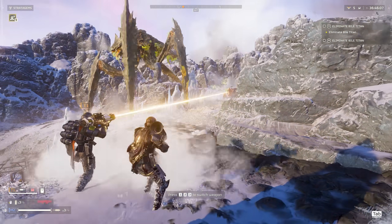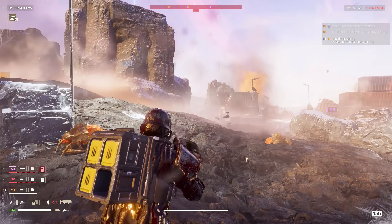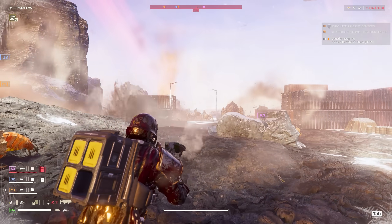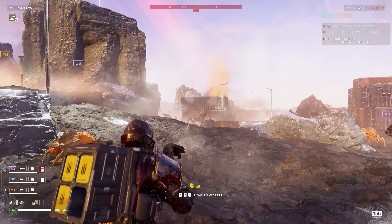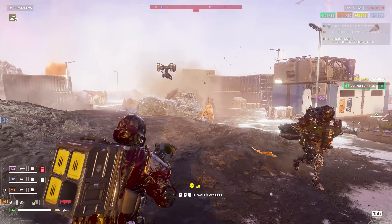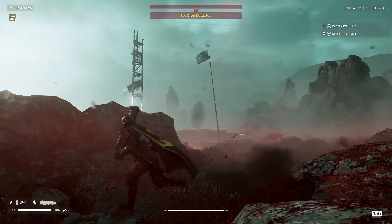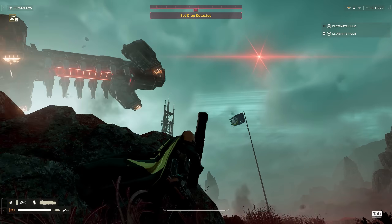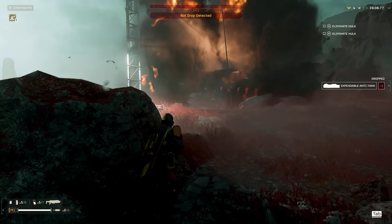Speaking of support weapons like the grenade launcher and the recoilless rifle — once the cooldown is over you can call another one in, so you can eventually give one to your entire squad. The recoilless is very good against armor but can also take down objectives like the illegal broadcast tower, and can even shoot down automaton dropships if you shoot their engines, which is super powerful.